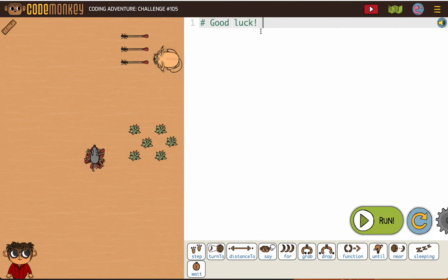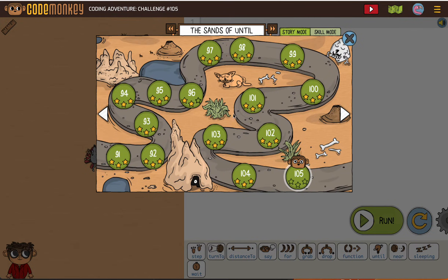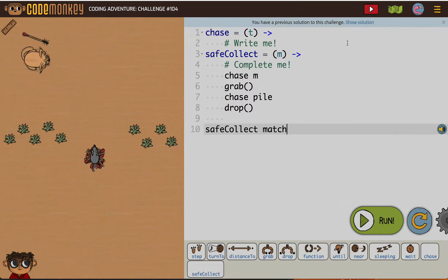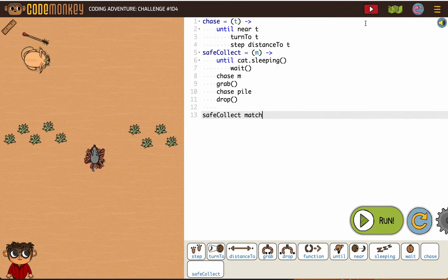We're collecting three matches, and when they give us a blank one like this, they mean you're doing it all from scratch. So if you're feeling lost or not sure how to make sure you have everything, a good idea is to go back and look at your stuff.